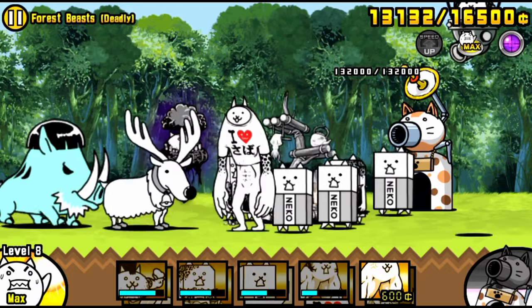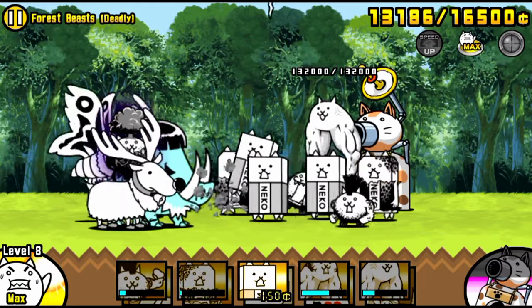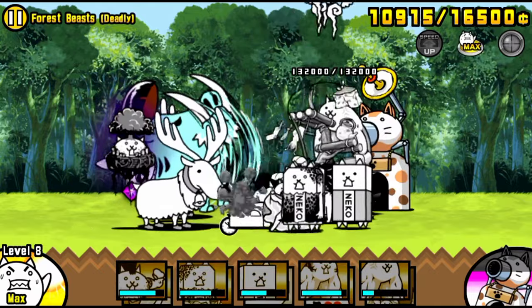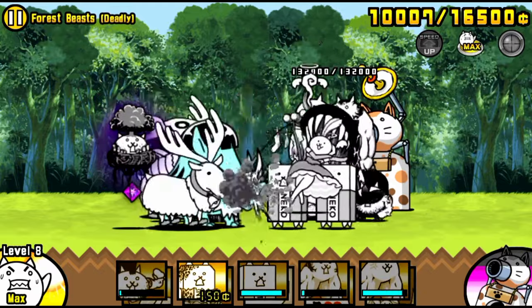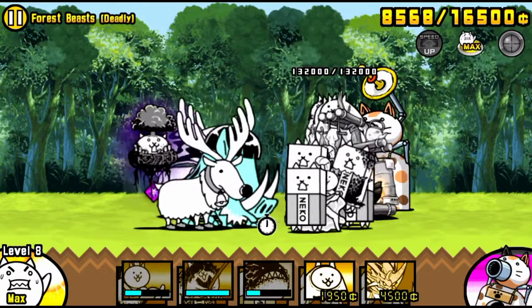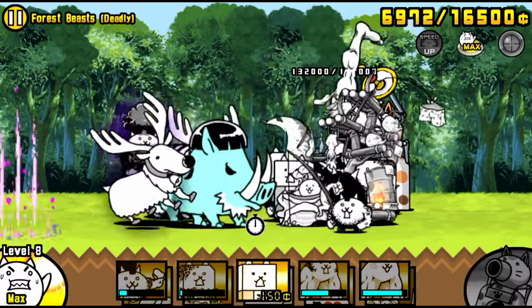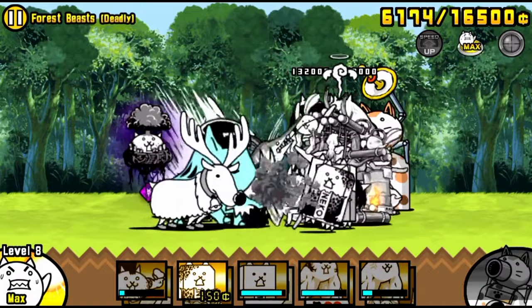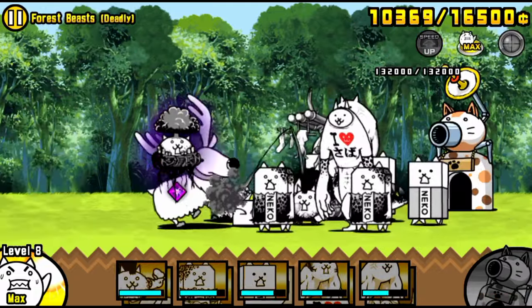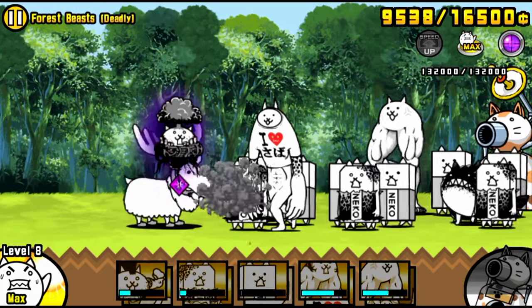The next boar should be pretty easy to handle since there's only one to two Reindees. If there's more than two it becomes a bit difficult, and a Moth also arrives. It's pretty much the same cycle over and over: take out the boar quickly, let the Reindees out, lure them, wipe them out with Bahamut, then get free damage on Manic Flying. The main thing is getting those Bahamut cycles correct. If you aren't using Cyberpunk, this is going to be a very lengthy level since it's so difficult to get consistent damage on Manic Flying.